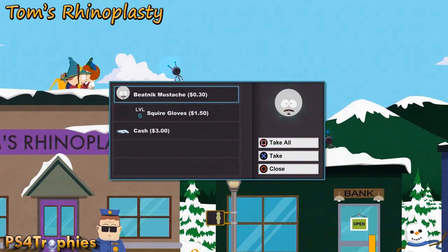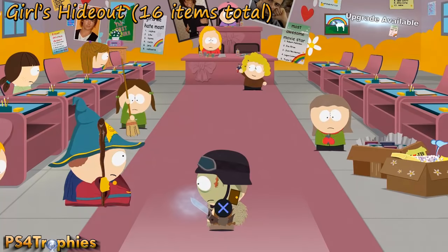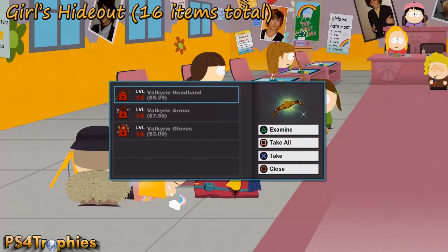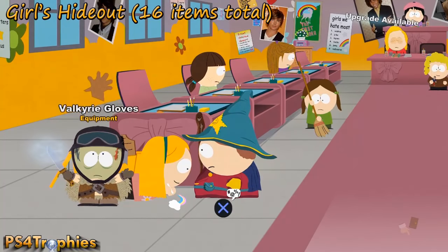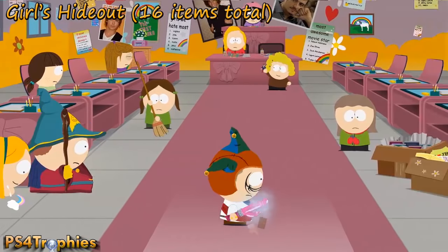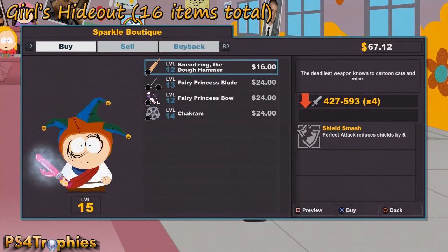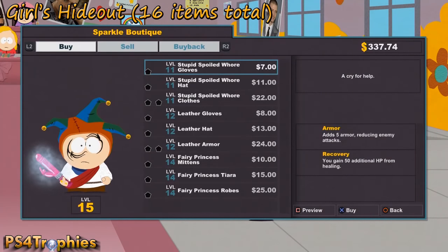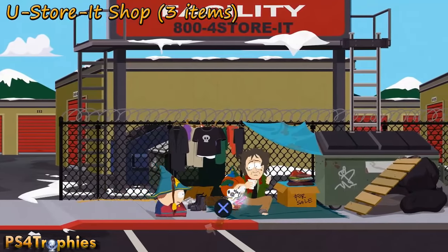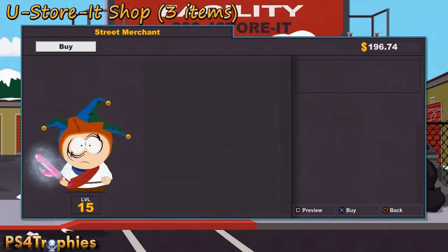If you're finding this video helpful, hit that like button. At the girls' hideout, there are 16 items — three found in chests where you get the Valkyrie equipment, and 13 items in the shop on the opposite side. Just buy weapons and equipment. Then go to the hobo outside the youth store — you may have already gotten the goth equipment, leaving just three more pieces of clothing.